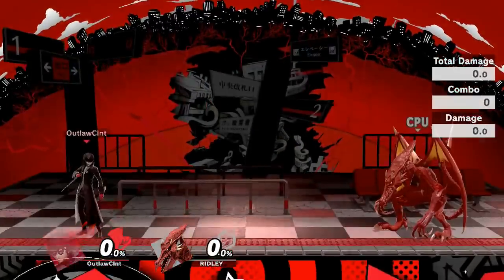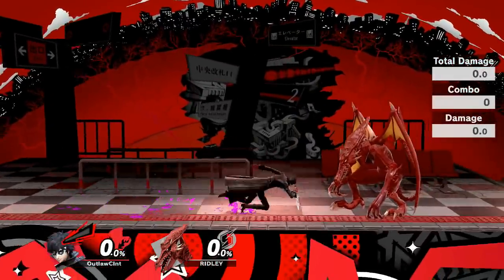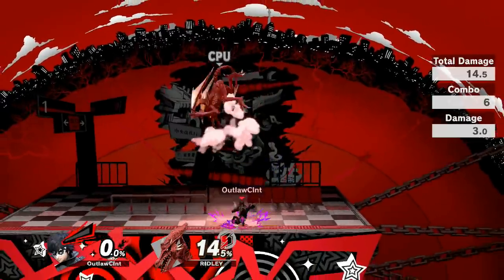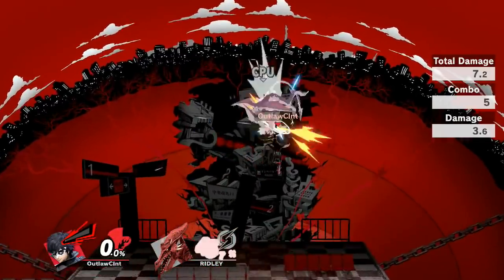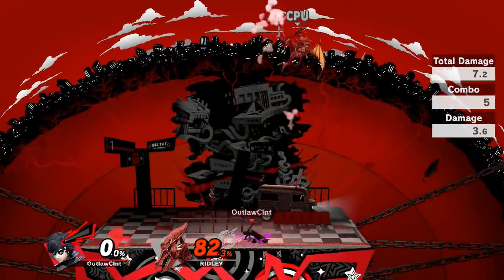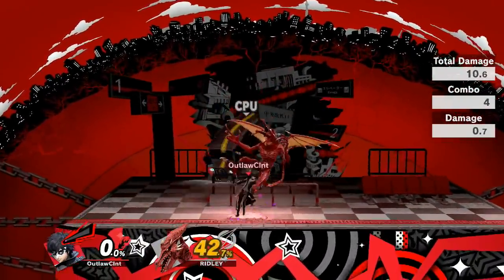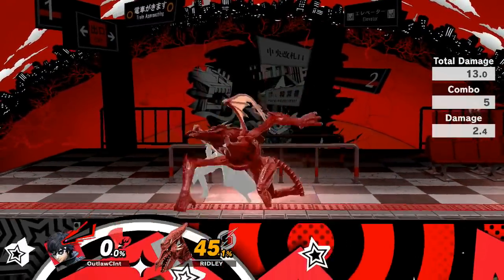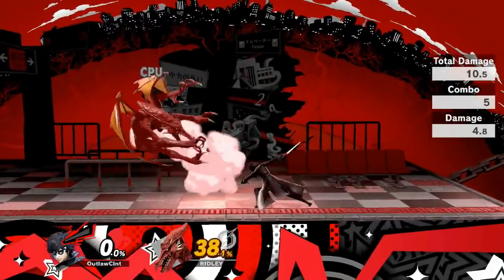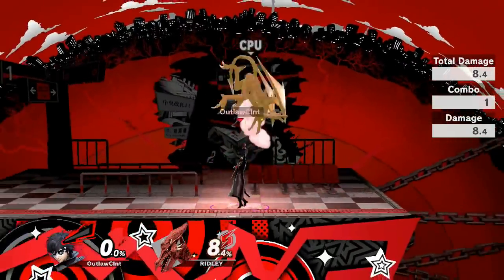Joker's up air consists of a spinning upwards kick, very similar to Samus and Dark Samus visually, but it actually functions identically to Sheik and Greninja's — being identical to Sheik's. It has multiple hits, I believe 5 attacks in total, with the final hit causing much further knockback as a kill kick at higher percentages. A huge thing about this up air is the fast fall up air technique, which allows you to chain into grabs or jabs. It's really integral in extending Joker's combos, and can even combo into his up B grappling hook — kind of like Sheik.